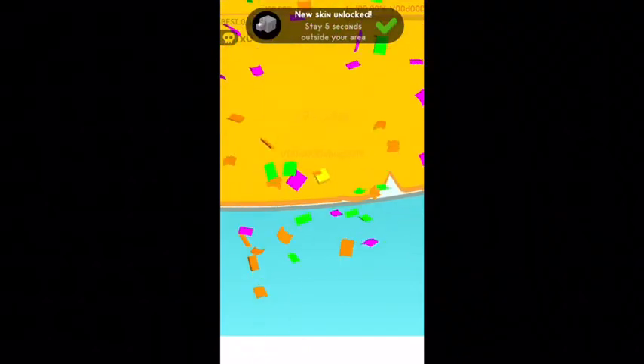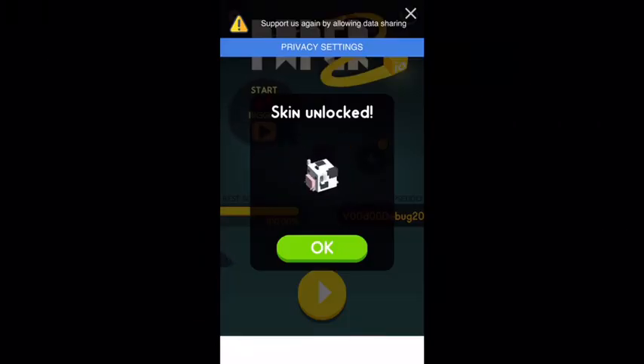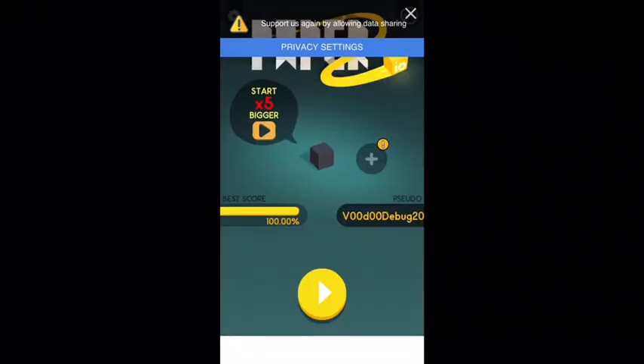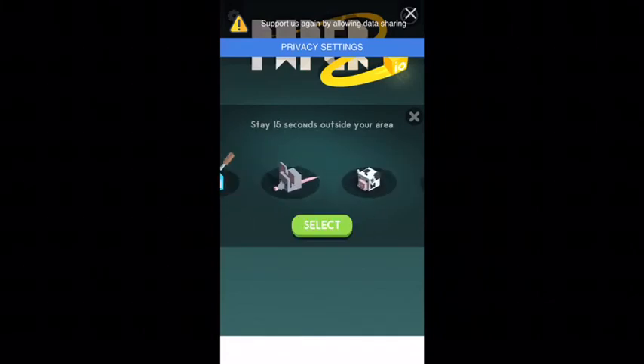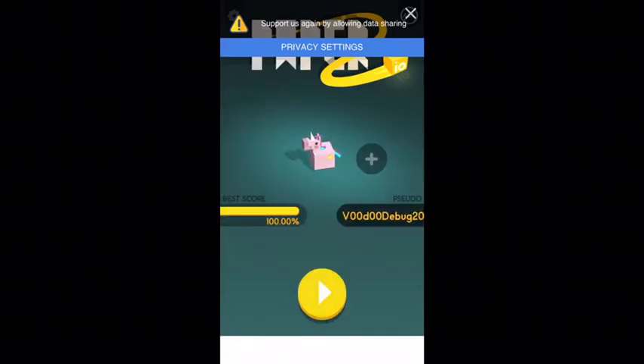And we did it — we covered the whole entire map! Now, as you can see, I unlocked a bunch of new skins. It doesn't really matter because I had all the skins already, but you get a special reward for completing the whole map with this unicorn skin. It's a really fun skin. Hopefully you can try this hack — it's not patched yet, so try it now. Bye.